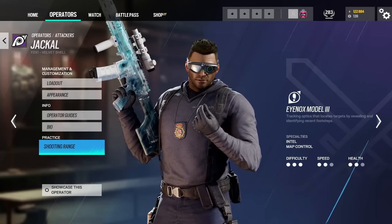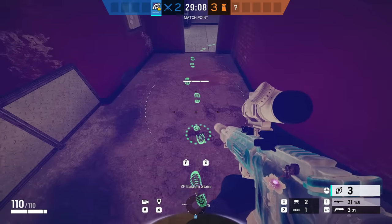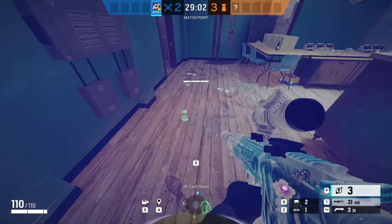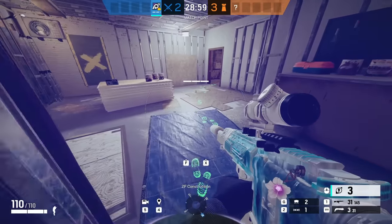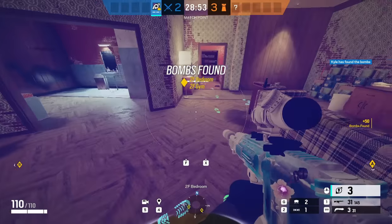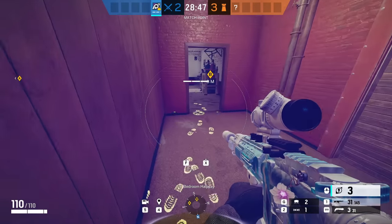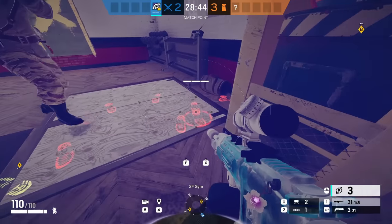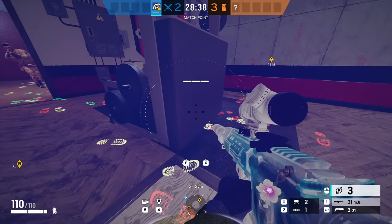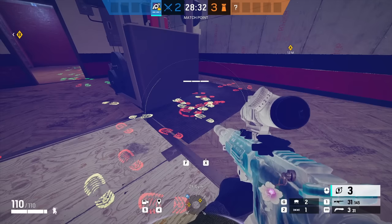Next up we have Jackal. A mistake is not understanding how footprints work. If footprints are red, the defender is very close — possibly right beside you. If they're green, those footprints are old, meaning the defender is likely far away. When you see two sets of footprints from different defenders, always prioritize the red one. There's also a gradient between green and red, so if there's an option between green and another color, always scan the red. Red footprints mean the defender is close and you want their position revealed quickly.